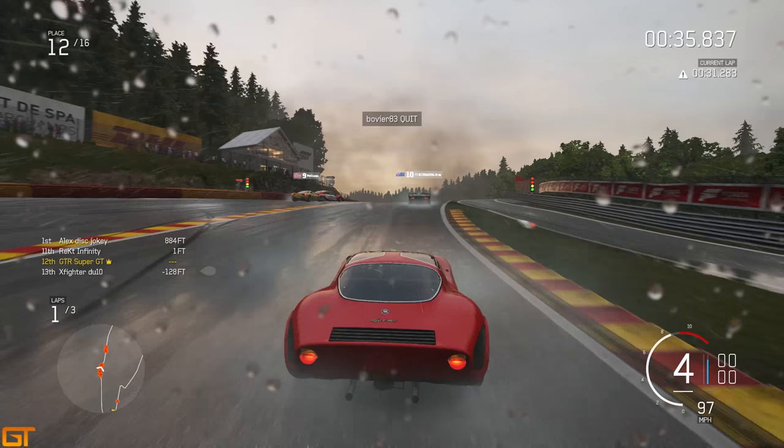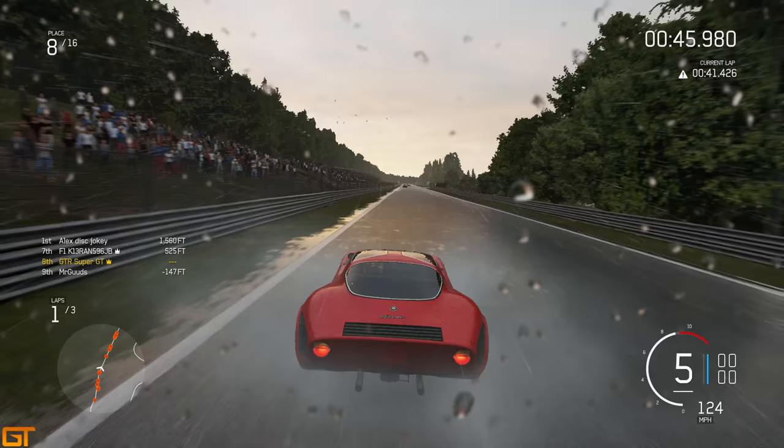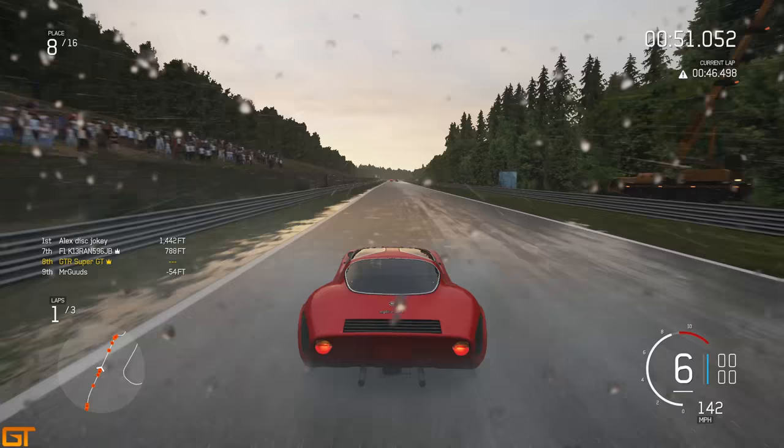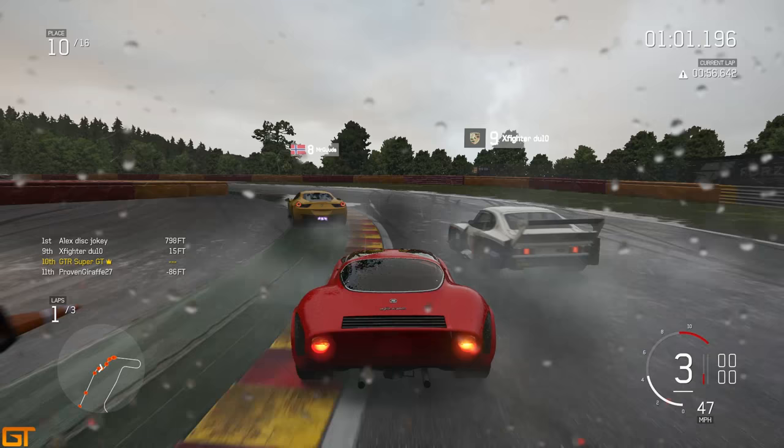This guy almost coming across, just braking in time. Through Raidillon, this guy's going to come flying across and I'm going to have to resort to going almost into the tire wall. Coming back on the track in eighth place - actually not gone too badly. As we come up the Kemmel Straight, looking behind you can see just how much speed I'm giving away - I have no chance against the Ferrari 458 in the braking zone.